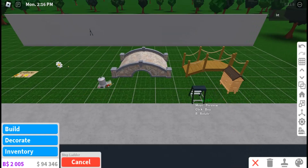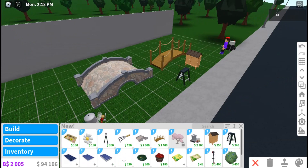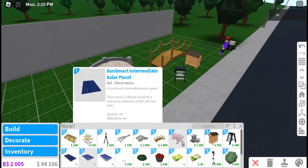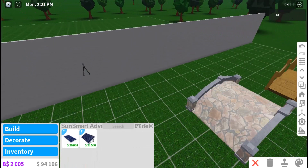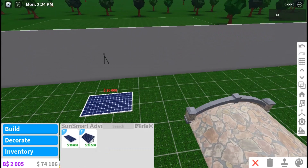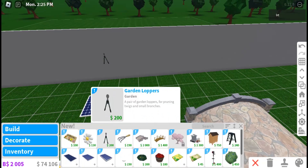They have the beehive house, I think it's called. They have the leather step — yes, I knew it! Oh, they have the solar panels — oh my gosh, it's gonna reduce so many bills, the bills are gonna be reduced now!